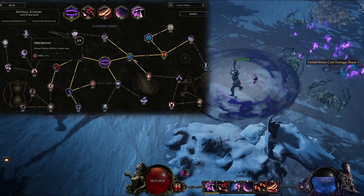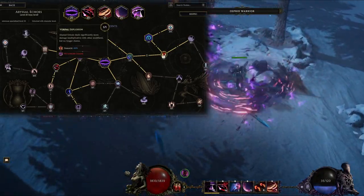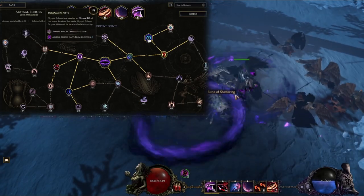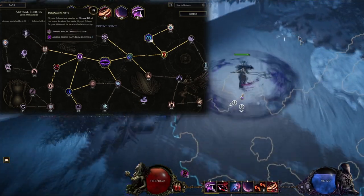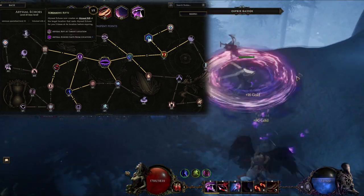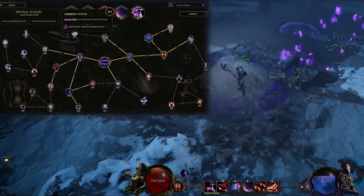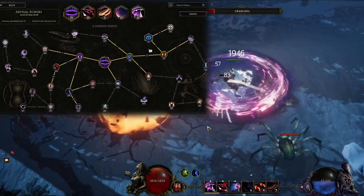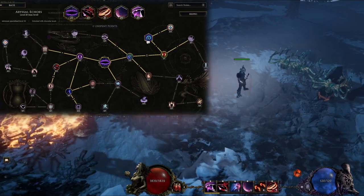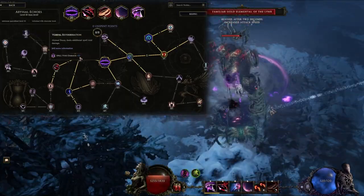Deep Expanse gives more AoE, but I only use this for single target, so I spend just enough points to travel to Vorpal Explosion, which increases the damage by 80% but causes it to no longer chain between enemies — which is fine since this is my single target skill. Screaming Rifts lets me cast this skill at a target location instead of right on top of me, and makes it cast 3 separate Abyssal Echoes in that same location with about a second between them. Streaking Echoes adds 2 more casts for a total of 5. Since this skill casts 5 separate times with just one button press, you can Warpath while it's going off to get the gigantic burst of the entire DOT on the first hit, then the next one will go off for another giant burst — potentially happening 5 separate times as long as the enemy stays in that same area, and usually this is enough to kill most high-health things.